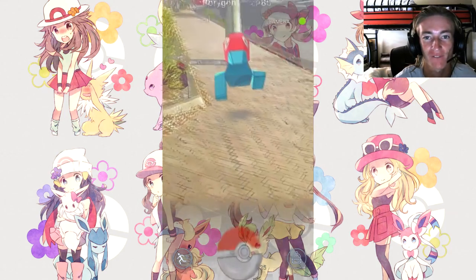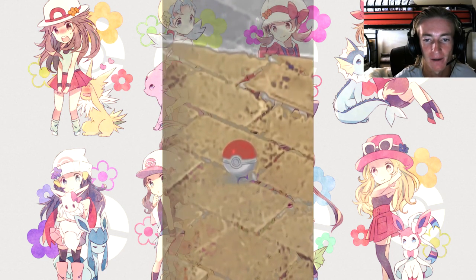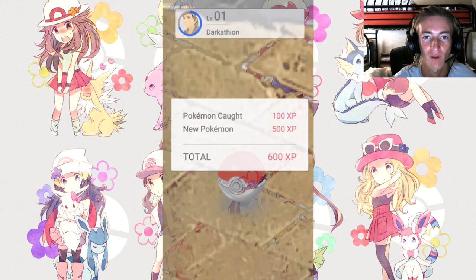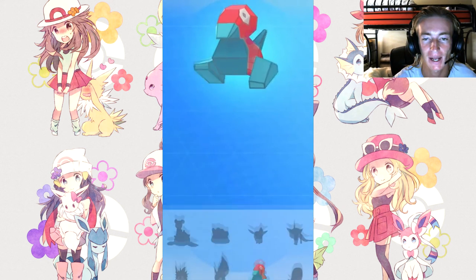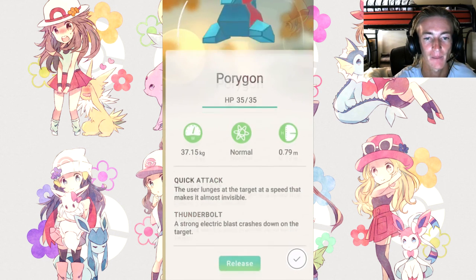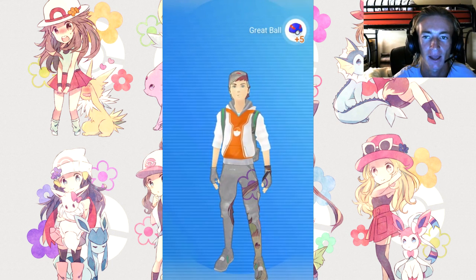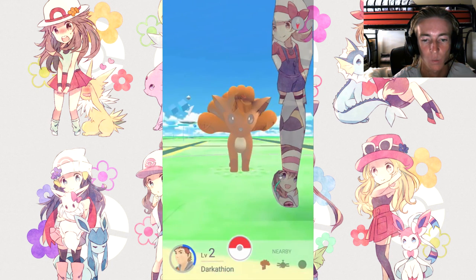There's a Porygon in the wild! We finally get to see footage of someone trying to capture a Pokemon. He threw a Pokeball straight at it and caught it right away - he caught a Porygon! Out of all the Pokemon to choose, it's a Porygon. He leveled up to level two, and it's now registered to his Pokedex. You can see all the information: HP, type, moves, weight, walking distance - all that stuff.